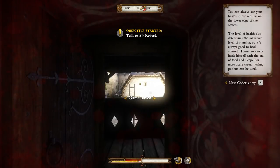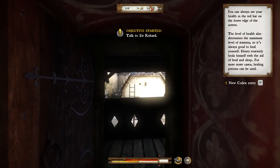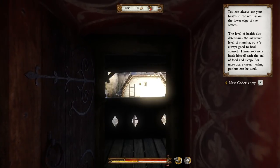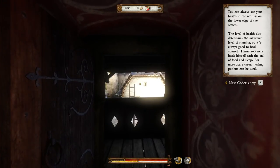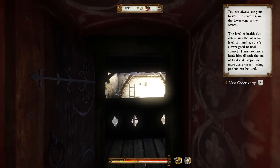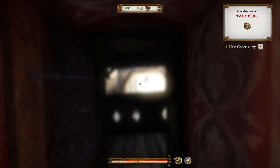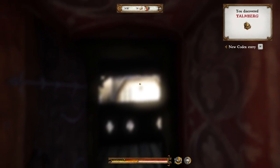We completed our objective of riding to Talmberg. I am amazed that I survived that. You can always see your health in the red bar on the lower edge of the screen. The level of health also determines the maximum level of stamina, so it's always good to heal yourself. Henry routinely heals himself with the aid of food and sleep. For more acute cases, healing potions can be used. We've discovered Talmberg.